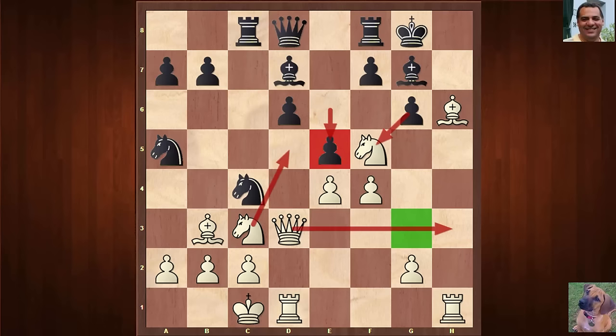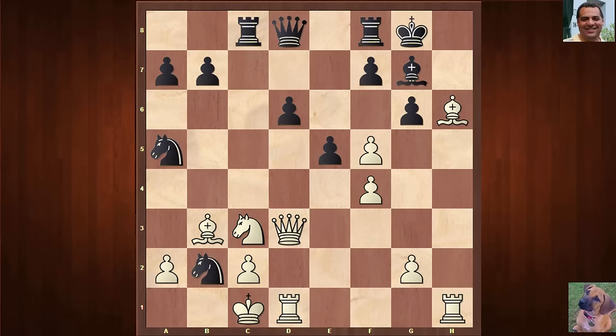Black played Bishop takes f5, and we have e takes f5. Still now threatening Queen h3 — very dangerous. Black plays tactically now to try and rescue himself. Quite a resourceful idea is played by black: he plays the good-looking forcing move Knight takes b2. King takes — it seems to work with tempo on the queen. What could he have possibly overlooked? Fischer plays an absolutely killing move at move 21 that kills black's tactical concepts completely.